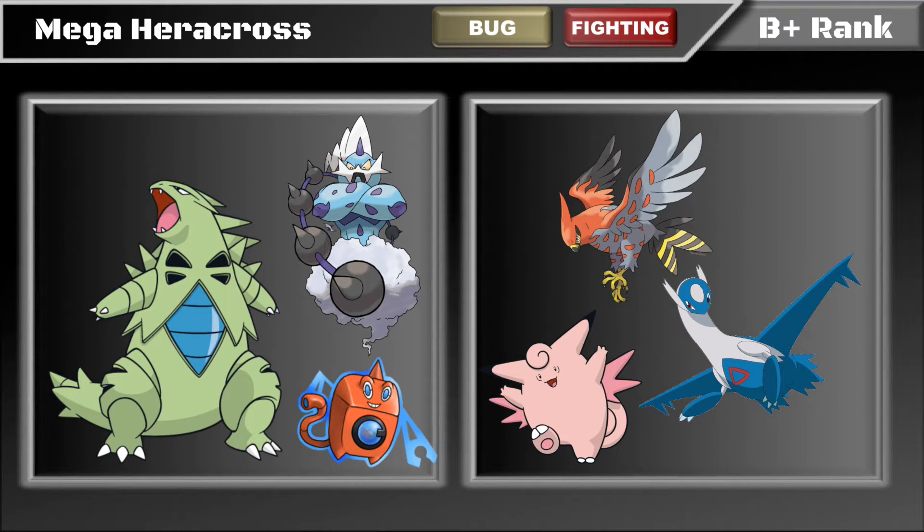For team support, Tyranitar is the go-to partner — it shares great defensive synergy with Mega Heracross and beats many of its answers, specifically Talonflame and Latios. Tyranitar can switch into and KO almost all Talonflame variants and Pursuit-trap Latios. Thundurus is also great — it's fast and spreads Thunder Wave, letting Heracross outspeed things it otherwise couldn't.